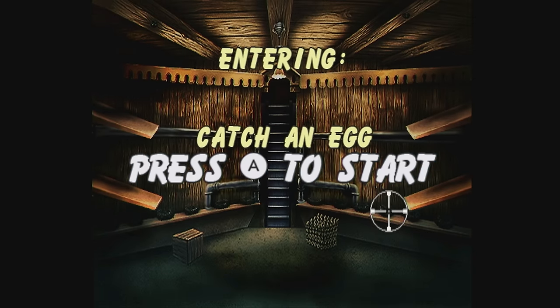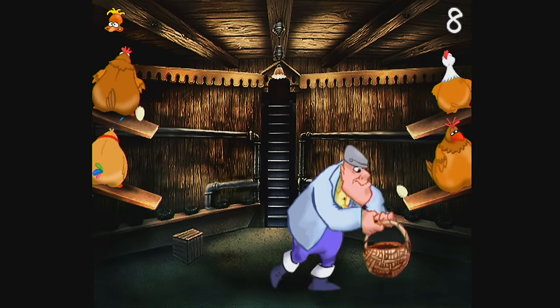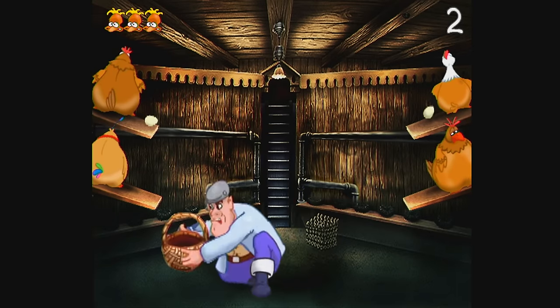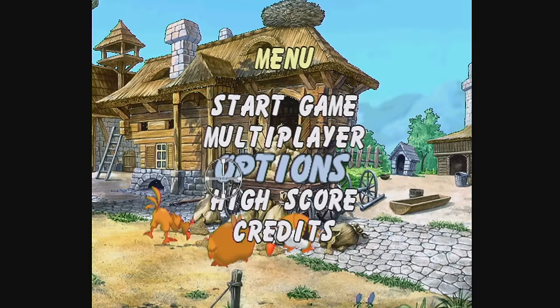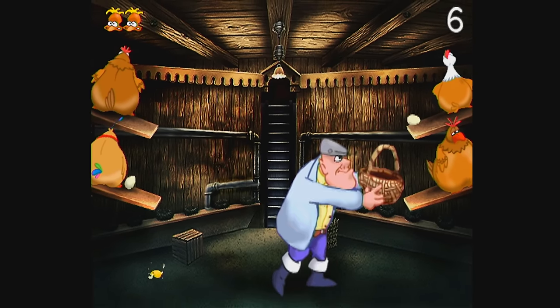That brings us to the only other game mode: Catch an Egg. Ladies and gentlemen, this is legendary. You've got four chickens, each one randomly laying an egg. Once laid, the eggs begin to travel down a slide. You control a character who must catch the eggs with a basket before they fall and break on the ground. Instead of using buttons or a directional pad, you control this idiot farmer by physically waving your hand around with the Wii Remote. Motion controls! Controlling the farmer is done invisibly in the air — you swing your Wii Remote all around with no rhyme or reason, with the ever so slight possibility that maybe you might possibly catch a freaking egg! I have never experienced controls this bad in any Wii game I've ever played. You'll only find 30 seconds at best here before you chuck the Wii Remote at your screen.